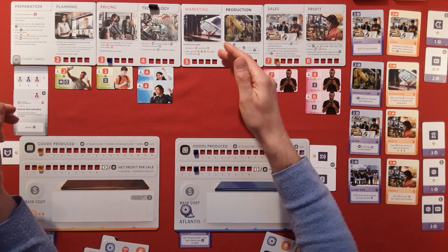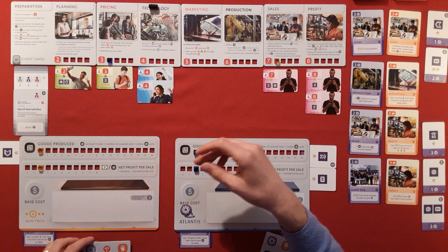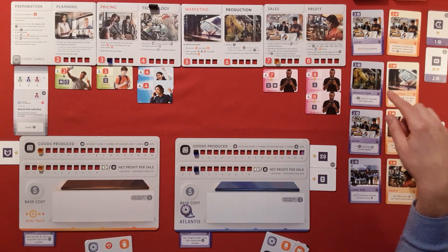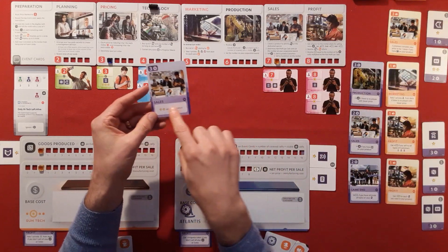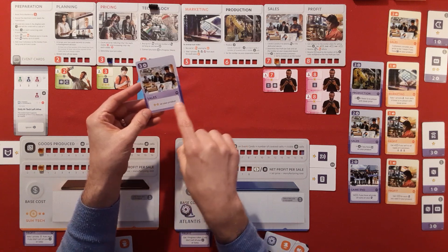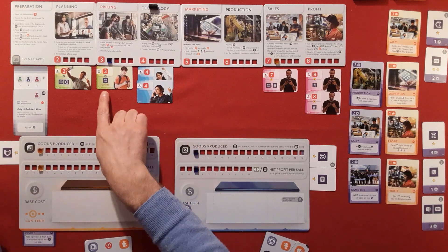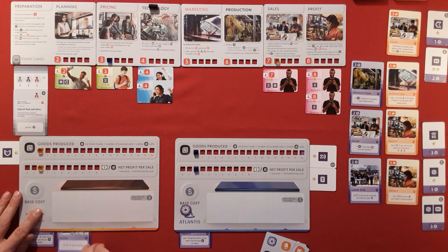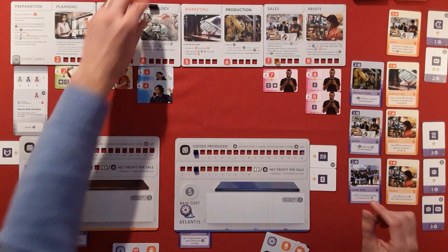Next player — yellows have three technology symbols visible. We could go for a card. These cards show costs, which department they trigger in, and this particular one gives two stars on your product, which could be great since some customers are after three stars. We're going to add this one, sneaking it underneath so we know it activates during sales. That cost three, so yellows spent all their technology points.